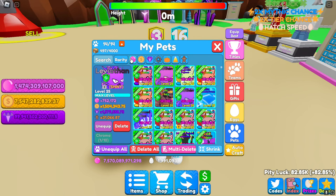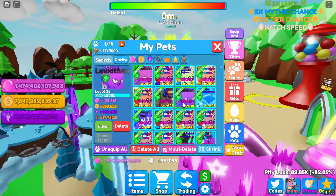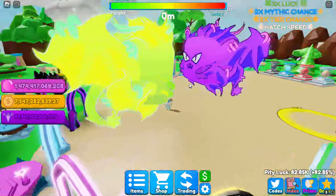It's insane. The max stats are 752,172 bubbles. It is my second highest bubble pet, and if we equip it - there it is - it is absolutely beautiful. I will show you guys the normal leviathan and the differences.